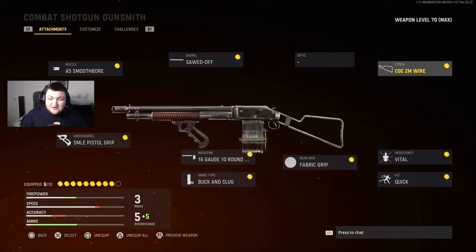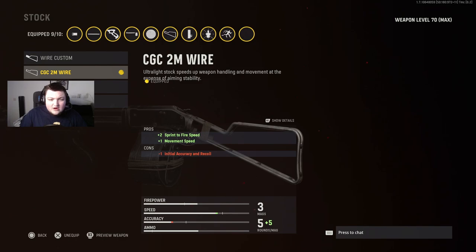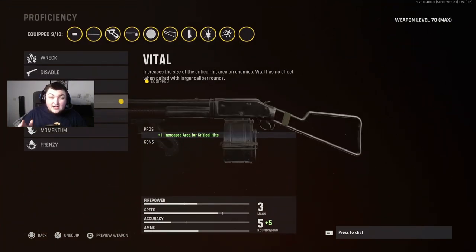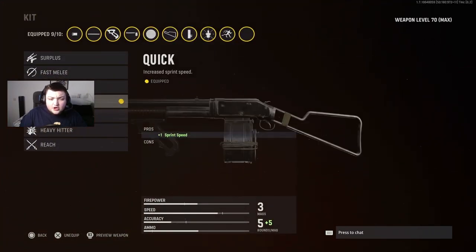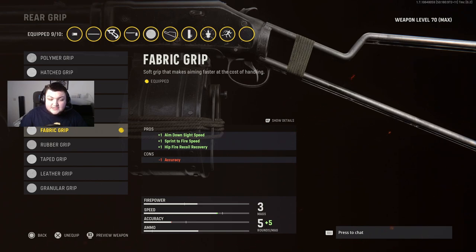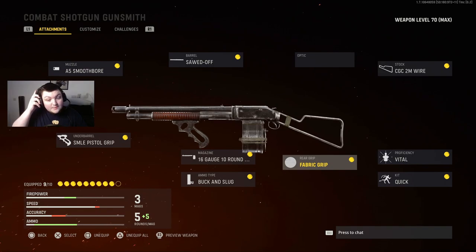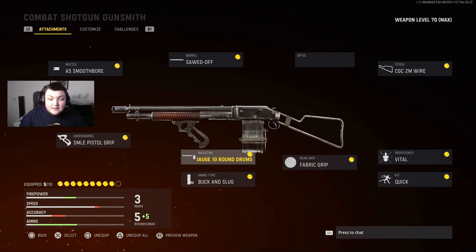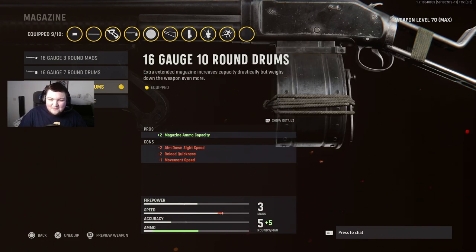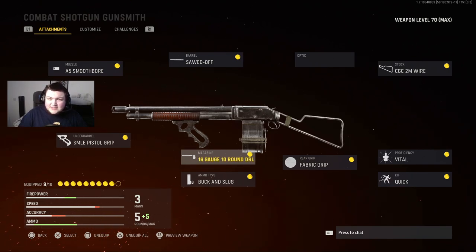The sight doesn't really matter — you don't have to run a sight, it doesn't do anything for the gun since you're not really going to be aiming down sights much. For the stock I go with the CGC 2mm Wire Stock, which gives you sprint-to-fire speed and movement speed — super broken. If even one of the pellets hits the head it's pretty much a one-shot kill, it's super busted. For the kit you're going to want the increased sprint speed one. For the rear grip you want the Fabric Grip — this increases sprint-to-fire and also hip fire recoil recovery so you can bring the gun down faster to get a second shot off if you get a hit marker. For the magazine, the 10-round drum mag is just so busted — honestly this class doesn't need any more damage.